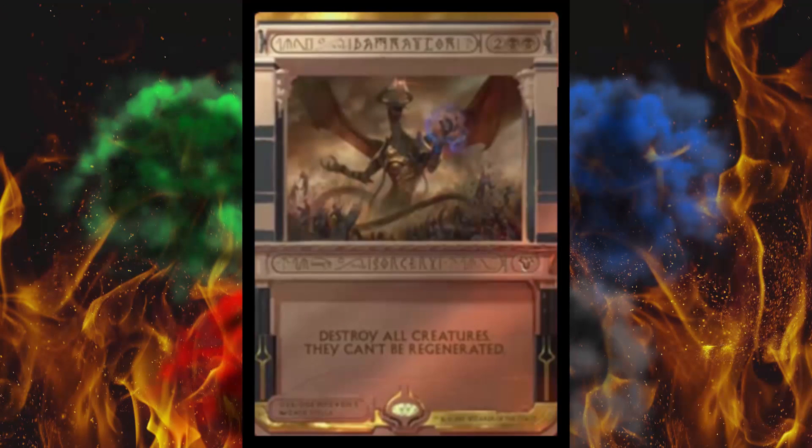Next up, we've got Damnation, which used to be worth money. They missed FTV Annihilation with this card, so might as well throw it in here. It's another one of those $16 to $22 cards that's a modern staple — destroy all creatures that can't be regenerated, a black board wipe sorcery. I think this one will be very high — maybe $60 plus, at least temporarily — and it'll have some staying power, because this card is utterly famous and drastically underprinted even after being in MM3.